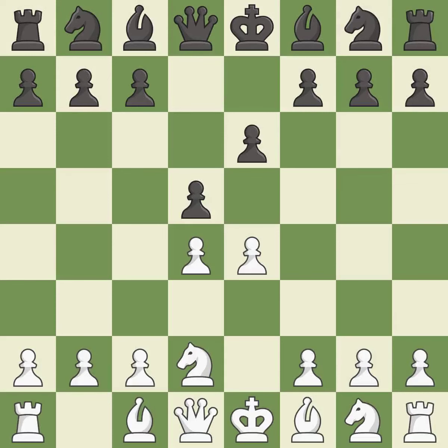Nd2 develops the knight and defends the e4 pawn. c5 strikes the d4 pawn, starting active play in the center.